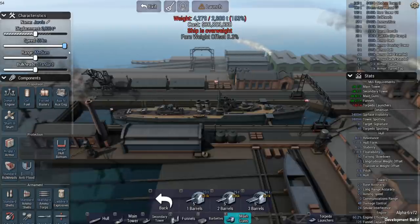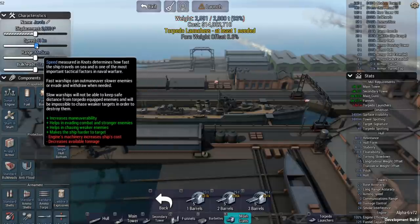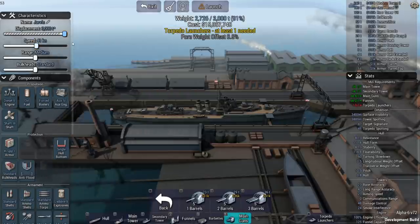You can actually go all the way up to 54 knots, although it'd be so heavy at that point that it's pretty much impossible to arm it properly. We'll go to 41 knots and bring the ship all the way up to 3,000 tons.